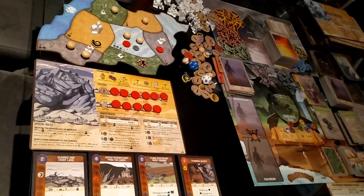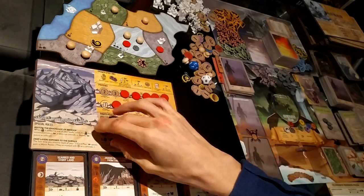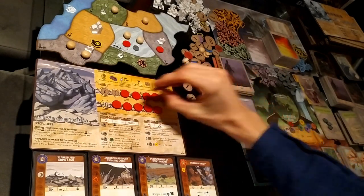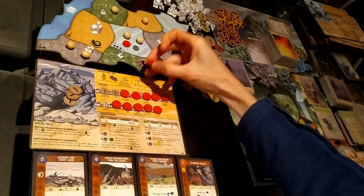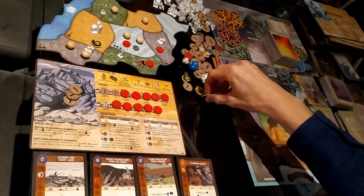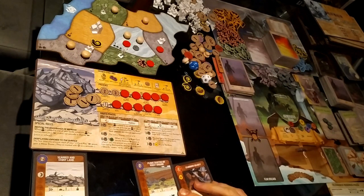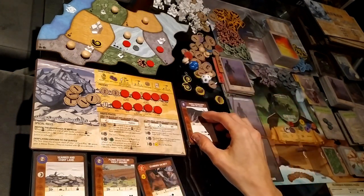For the first turn, I'm going to take growth option two, gain three energy, and place my presence up to two away from where I have presence. I'll place it in the jungle, then gain three energy from the energy track. I'm going to play Jagged Shards Push from Earth, which is a slow power.